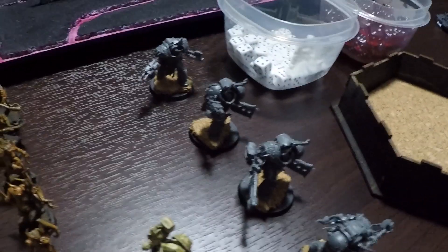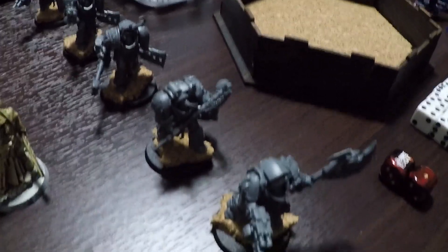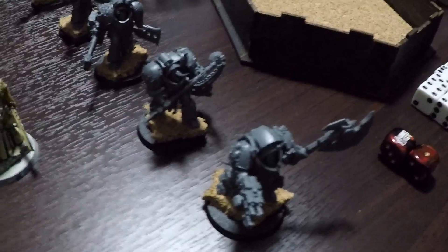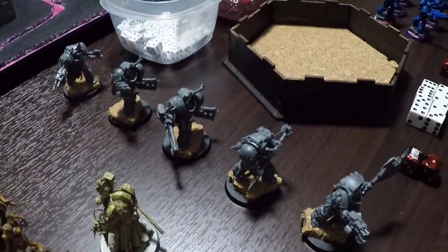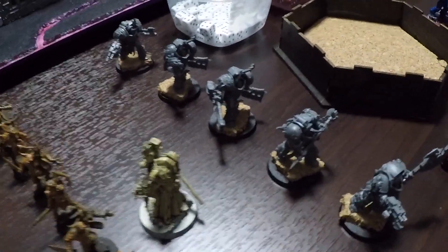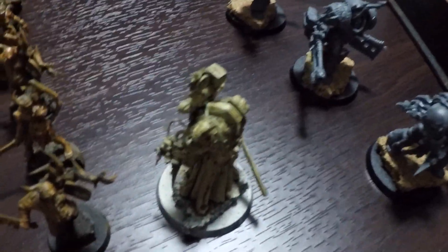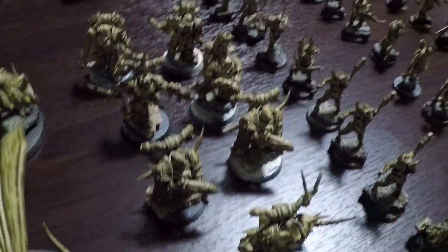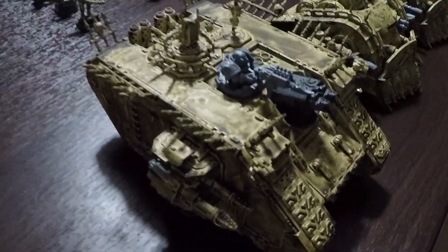The blightlord terminator squad is going to start the game in reserve and teleport strike onto the battlefield at the end of turn one. Exactly where will be determined by how both sides are deployed and where they can be the most effective. The plague surgeon, the plague marines, and the Lord of Contagion will all be embarked at the beginning of the game inside of the land raider.